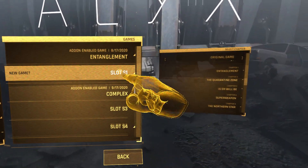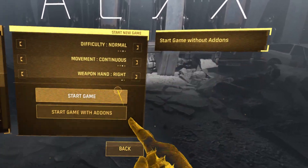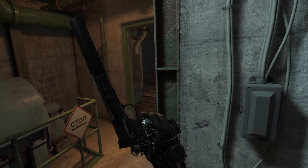If you want to use a mod such as a skin or item within the original campaign, start the campaign in an open slot like you did before, but make sure to press start game with add-ons. Bada bing, you're in.